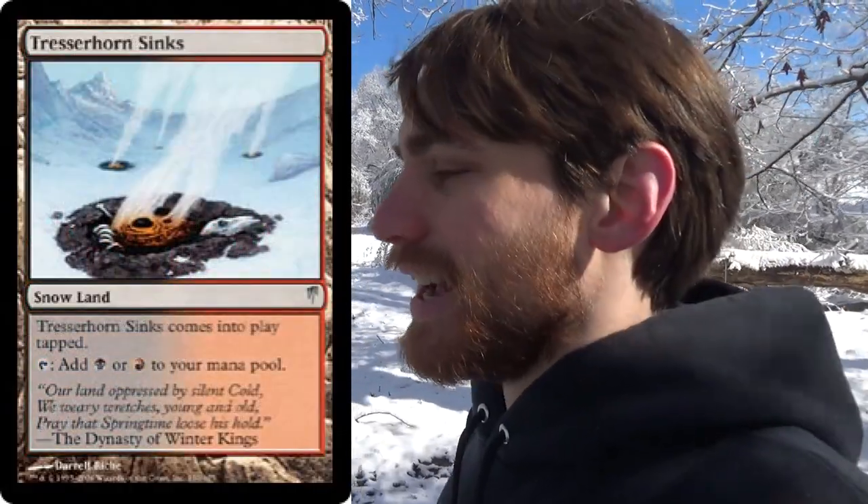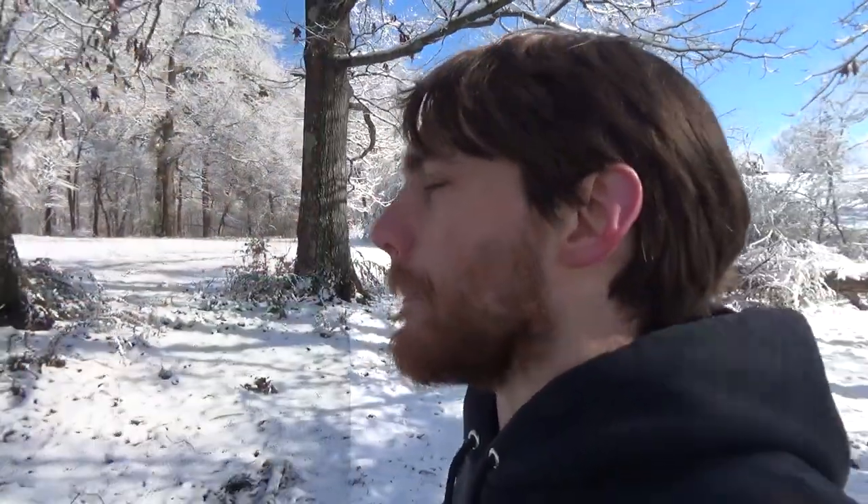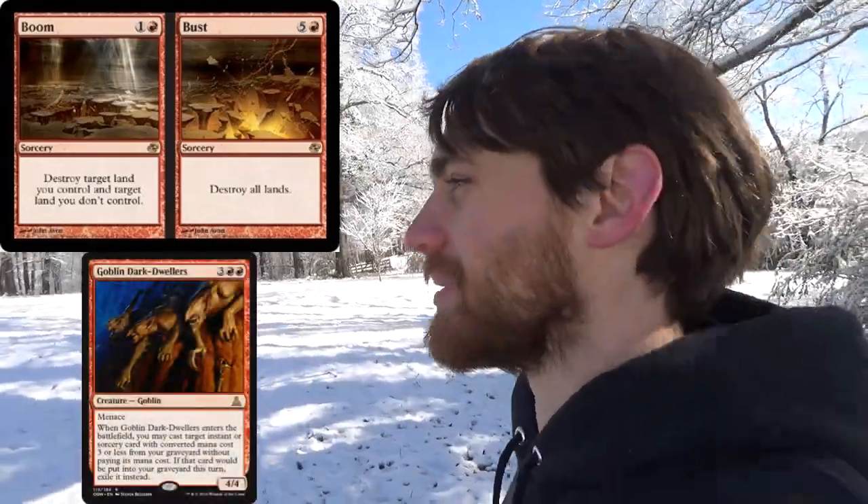If you want to run the Blood Moon version, again you only have allies — red is allied with green and black. You could try green for Birds of Paradise for a turn-two Blood Moon, running Wooded Foothills, which would let you play Blood Moon, Skred, and Lightning Bolt. You could have some sort of Skred land destruction with cards like Boom and Bust — and Boom/Bust plus Goblin Dark-Dwellers is a combo — or Stone Rain, Molten Rain. But that's a lot of basics you'd have to put in the deck, because there just aren't that many snow lands otherwise.